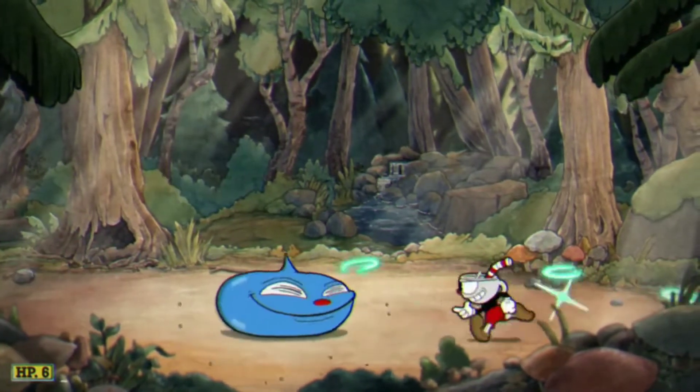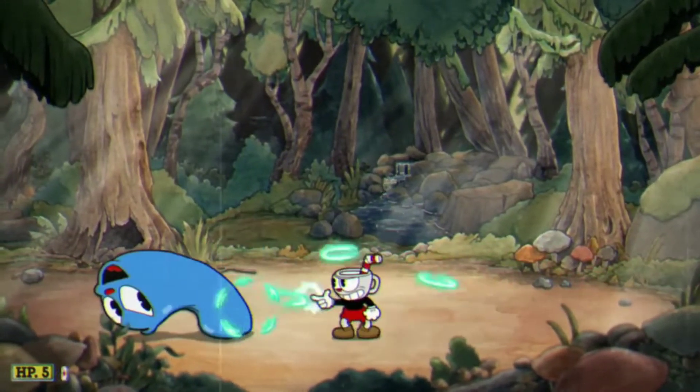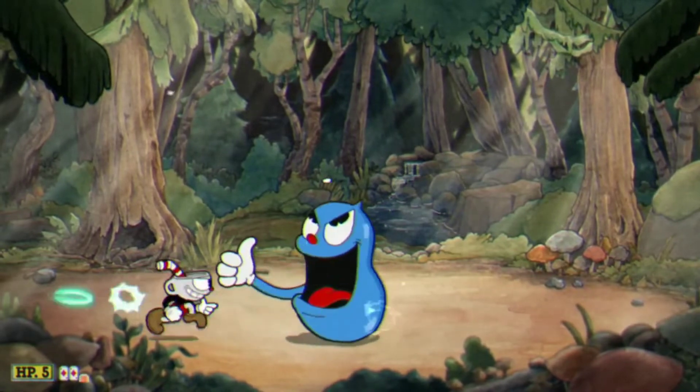So when he's jumping around like this on his first stage, you just use Roundabout for every stage. So you have to crouch when he does that attack. When he leans back, you just crouch, and you basically get dodged.